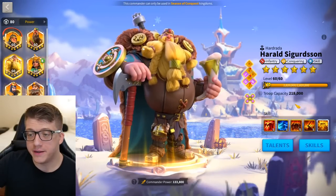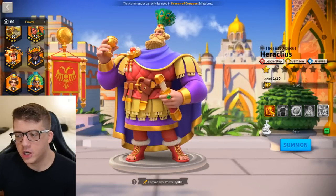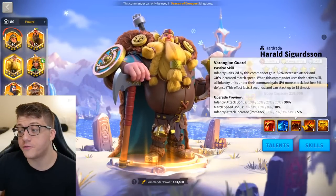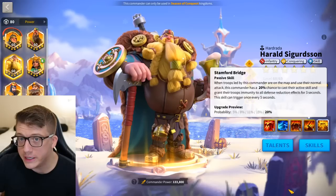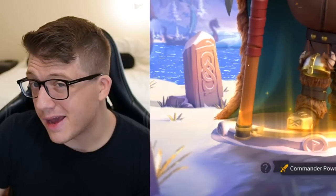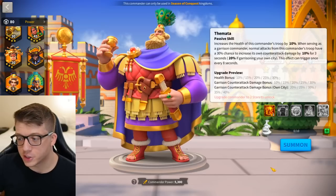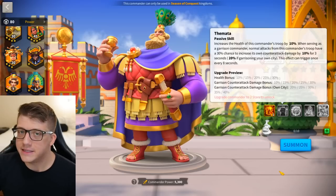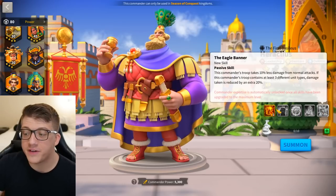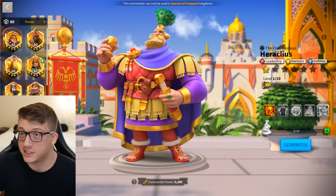Heraclias can also pair really well behind Herald. People normally run Herald in front of Martel or Alex — both shielding commanders — and Heraclias is also a shielding commander who does a bit more: circular AOE, bonus skill damage, and health. Herald pops off a ton of active skills because of Stamford Bridge, and what does Heraclias do? He gives bonus skill damage, which is perfect. Both commanders have circular AOE — Herald has it when surrounded — so two commanders popping off circular AOE damage seems really powerful, plus the health bonus Herald desperately needs.